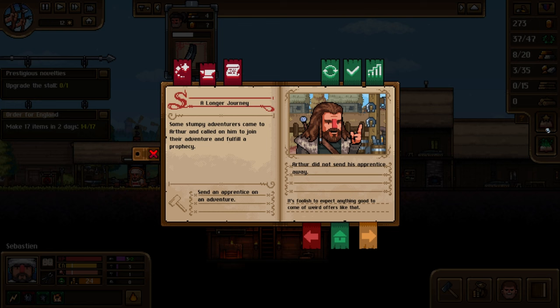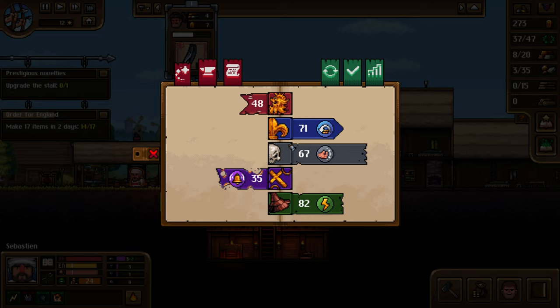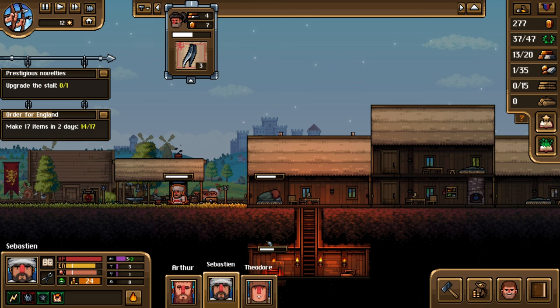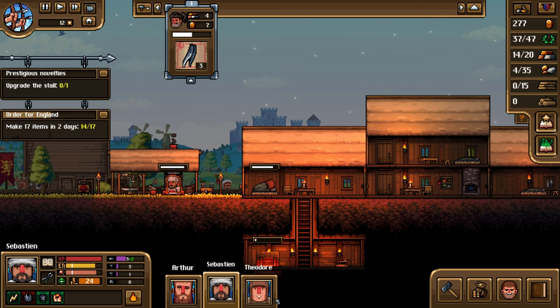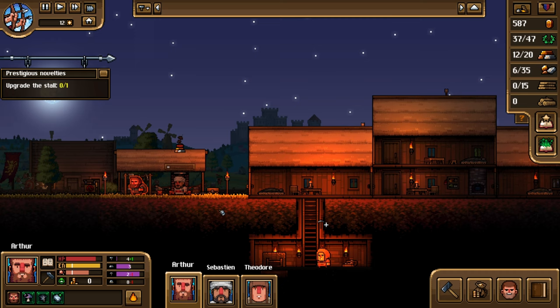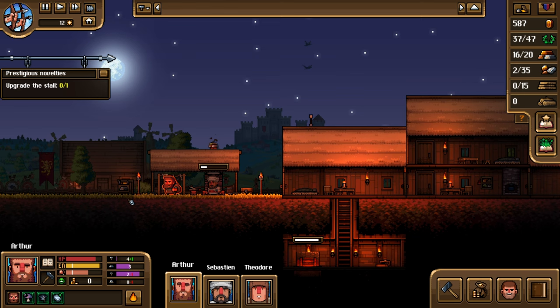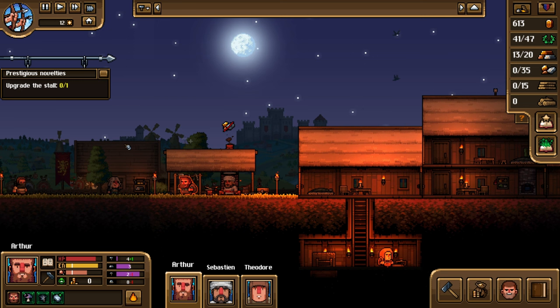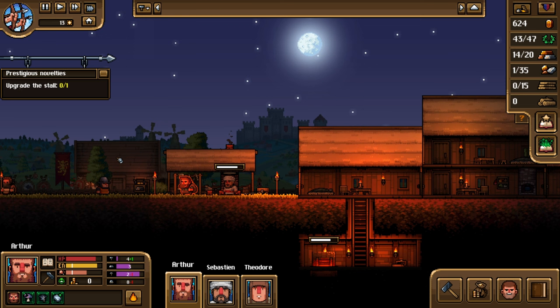Another issue is that in story mode you have a yearly competition against your rival blacksmith, but you can't choose which apprentice to take with you — it's always the first one you hired. You have to make sure this apprentice is skilled at whatever is needed each year. I didn't know this, so I made him my main smelter, but year two required sharpening skills I hadn't trained him in. Year three introduced woodworking and I was completely unprepared. Quite an oversight. You essentially have to play story mode at least twice — first to discover what's required, then to execute it perfectly.